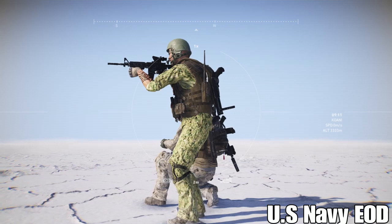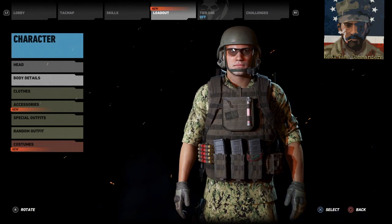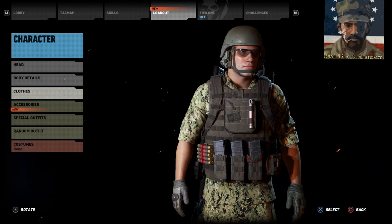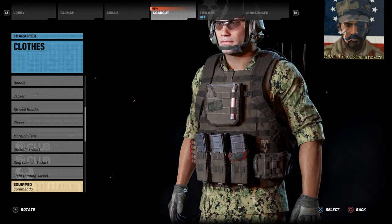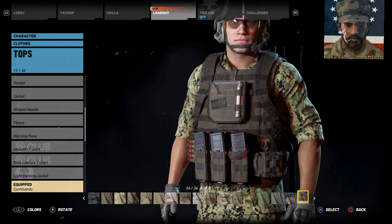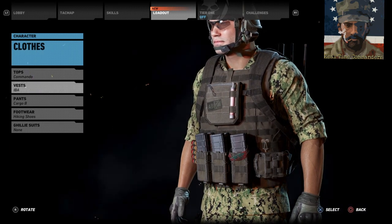Alright, shall we move on and show them how to make this wonderful uniform? On the clothing menu, working through the top first — we're going to go with a commando shirt, or you can use a Crye Precision top as well, in AOR1 or AOR2. Those are the specific United States Navy camouflages, so that's the reason I chose them for this one.